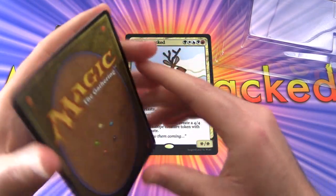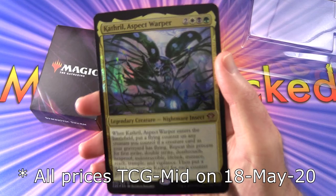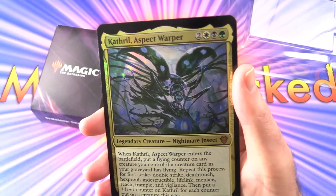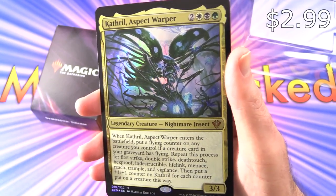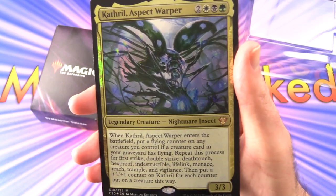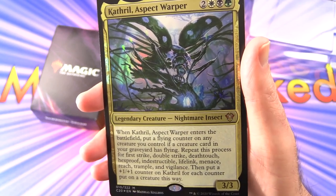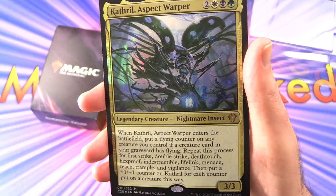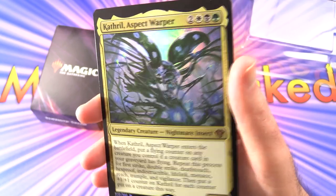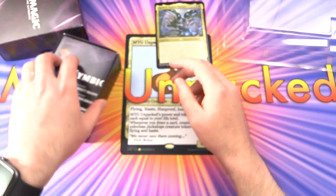This thing is a little bent out of the box but still does not appear to be dinged up. We have Cathral Aspect Warper, the Drain Creature Nightmare Insect — it's a mythic 3/3 for 4/5 mana. When it enters the battlefield, put a flying counter on any creature you control if a creature card in your graveyard has flying. Repeat this process for first strike, double strike, deathtouch, hexproof, indestructible, lifelink, menace, reach, trample, and vigilance, then put a +1/+1 counter on Cathral for each counter put on a creature this way.